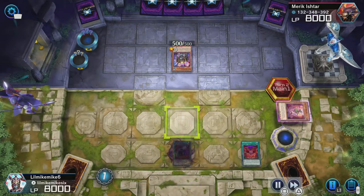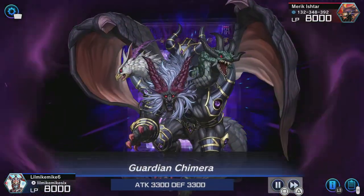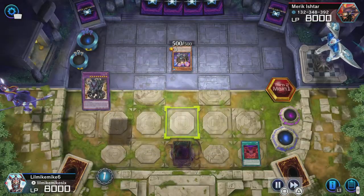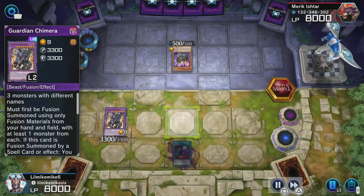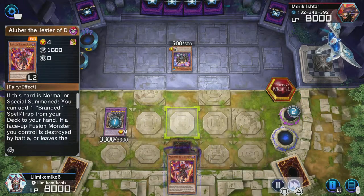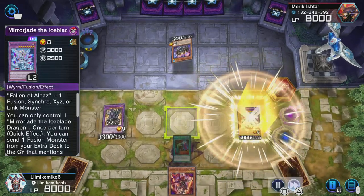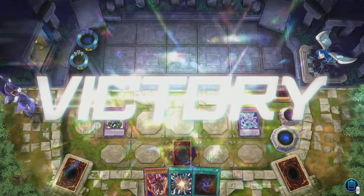I fusion summon the two monsters on the field into Guardian Chimera — I should have put it in defense mode, but whatever. I pop his card and draw two cards, which gives me the Alibur I needed, plus I drew Super Poly and Allure of Darkness.